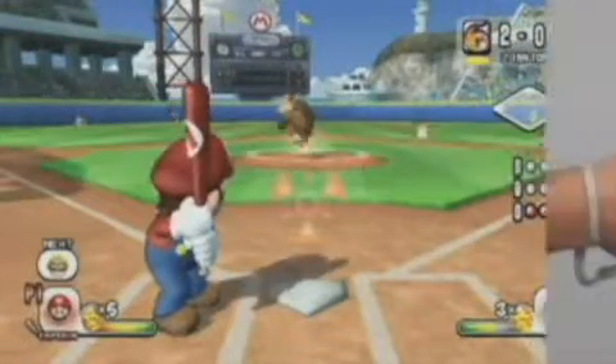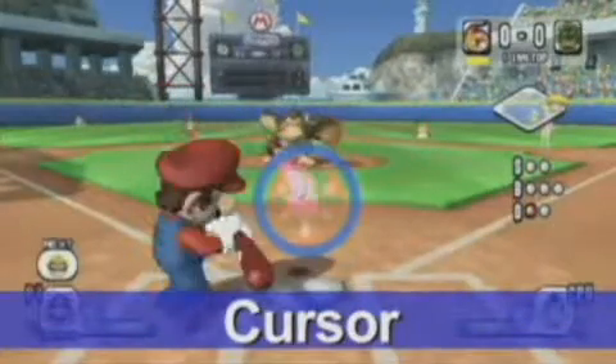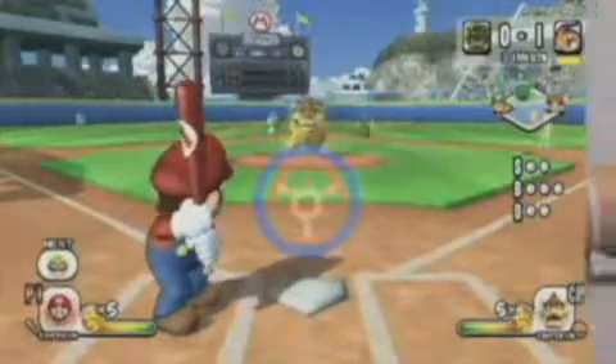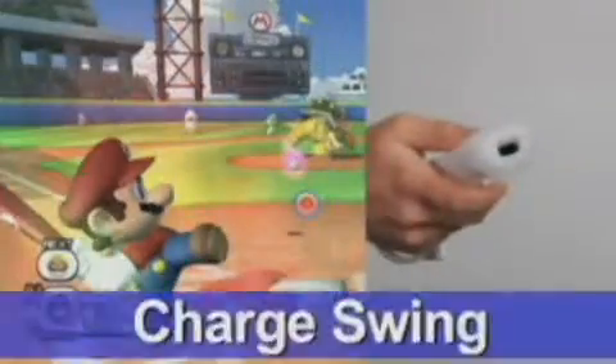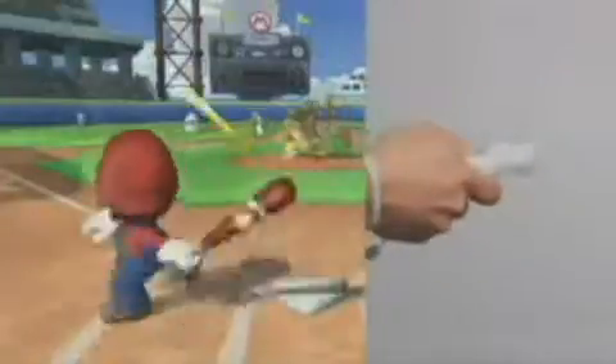As the batter, swing the Wii remote when the ball crosses home plate to hit the ball. Hit the ball when it overlaps the cursor to hit it with the sweet spot. Before you hit, pull the Wii remote back to wind up and charge the batter's power, then swing when the two circle cursors meet for a charge swing.